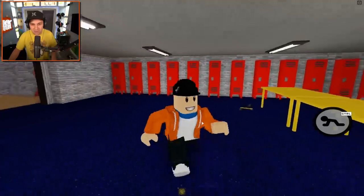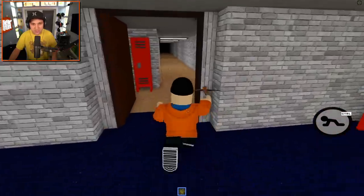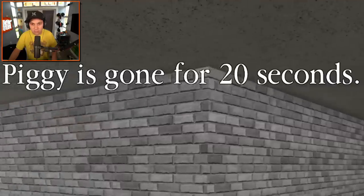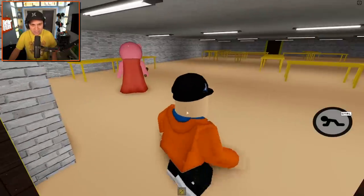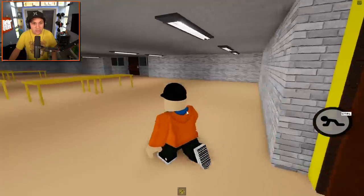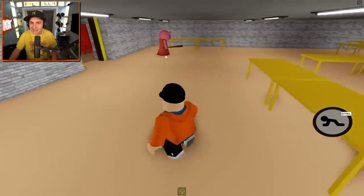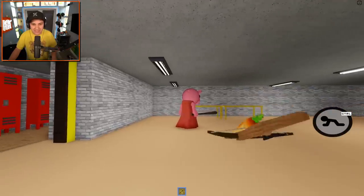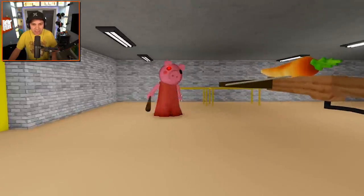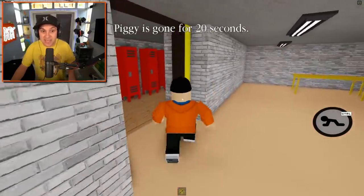We also got a gold key here. I'm gonna blast Piggy - he got her before I did. Thanks for your help! There she's stunned. This is our end goal - so this is the cafeteria, that makes sense. I like that a lot. I'm actually gonna wait for her to wake up and then blast her again. I knocked you out! I have no idea where Johnster went, but I'm gonna grab this gold key.